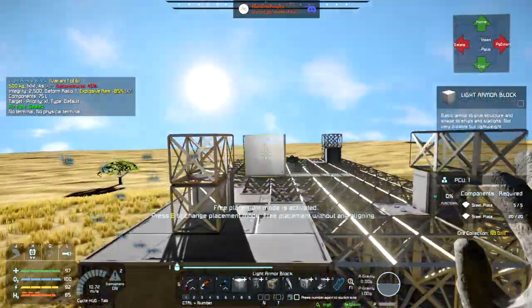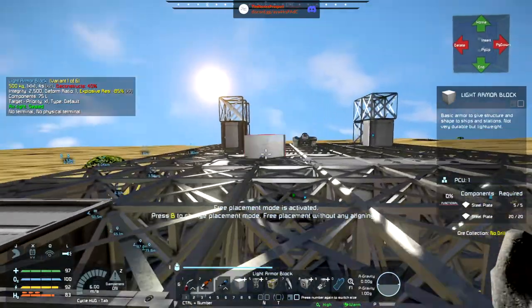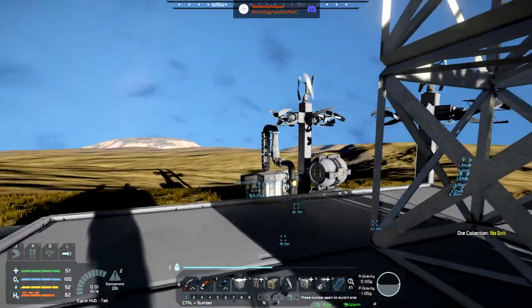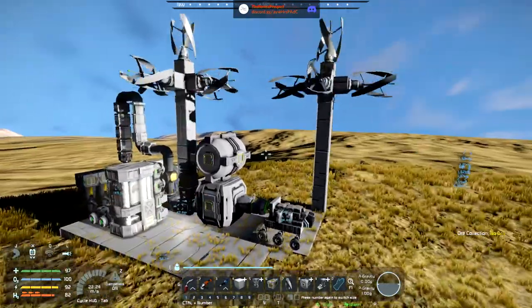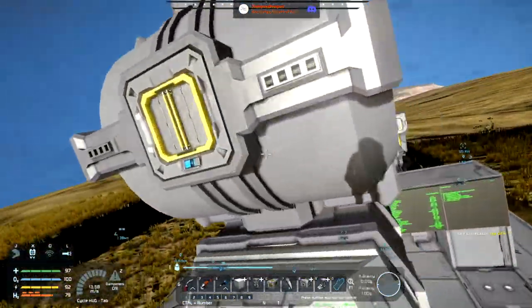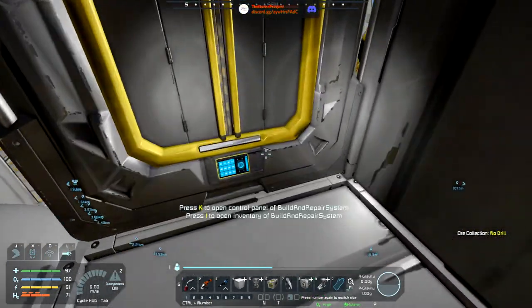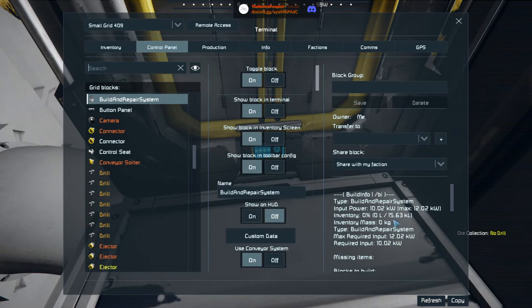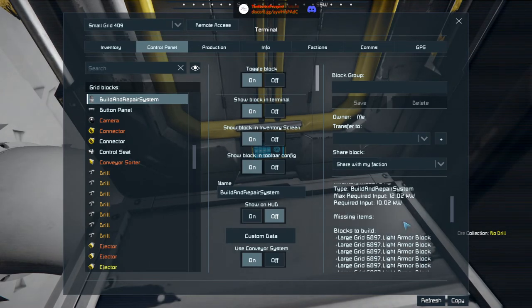Check Build Repair's conveyor system connections — thanks Tarsus, that's actually good advice. We can go to Build and Repair and check: 'blocks to build — missing items: none.' Use conveyor system is enabled, and it seems fine because it just says it's building these blocks.